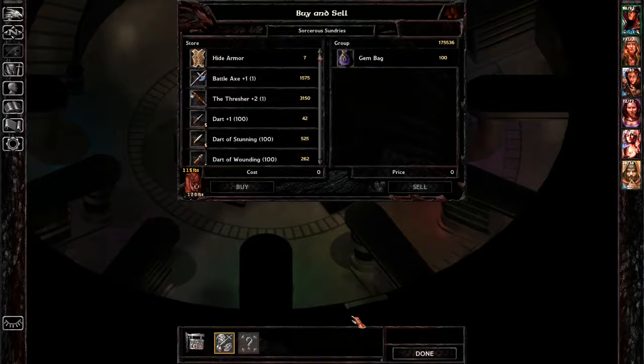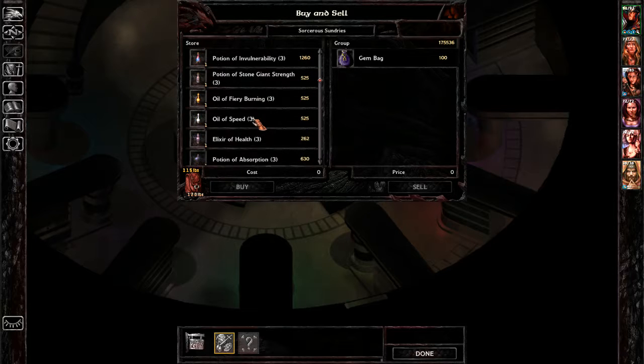We'll be quick about it, and mind I don't get fidgety when we talk about payment. I knew when you came in the door my wares were magical — premium items demand a premium price. Well, let's see what you have then. Hide armor, battle axes, magical arrows and bolts, potions, and protection spells.